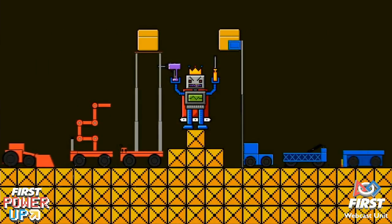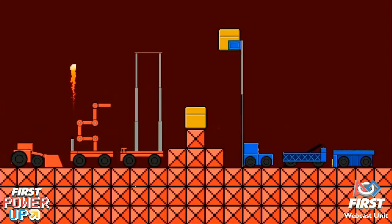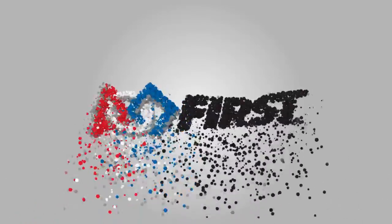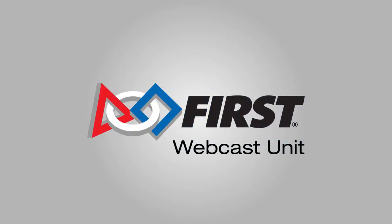We do have your official scores from match number 71. Red Alliance with a score of 548. Blue Alliance 137. Lake Innovations 137, Red Armed Forces 147, New Science 159.